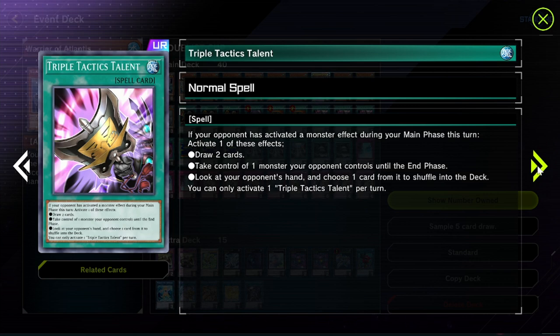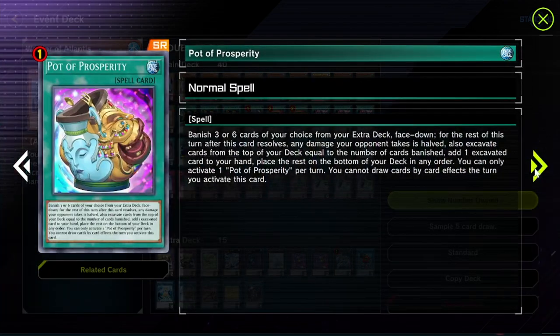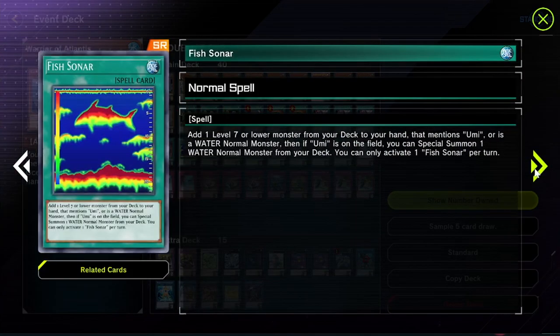Two copies of Pot of Extravagance because it's at two - if it were at three I'd play three. Three copies of Triple Tactics Talents - absolutely busted and broken, really good card. I might add Triple Tactics Thrust too. This deck has trouble playing through one hand trap, but it's a weird situation - if you get hand trapped once and activate Triple Tactics to draw two cards, you can just keep playing. As long as you can get to Kairu Shin plus Legendary Ocean or Sea Stealth 2, as long as you can get Umi plus Kairu Shin, you can essentially beat just about anybody.